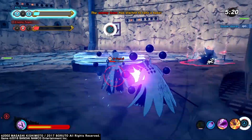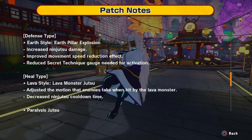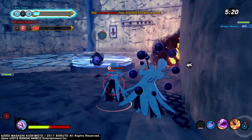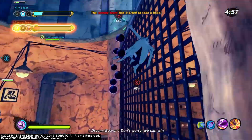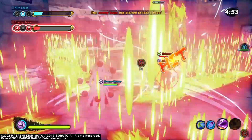Defense types got earth style earth pillar explosion with increased ninjutsu damage, improved movement speed reduction effect, and reduced secret technique gauge needed for activation. So that's a big buff. All of those base defense moves are dope now. I remember when petrified YouTube was the best thing out of that, but now it's the worst thing out of it.